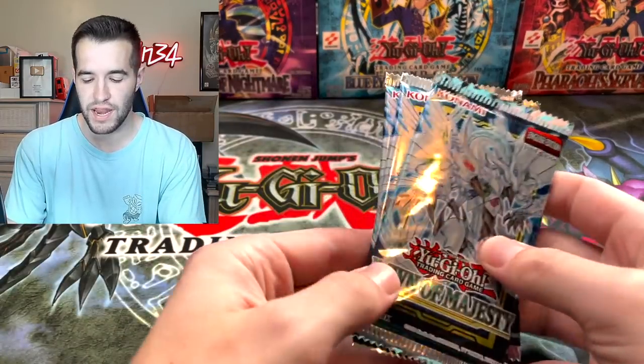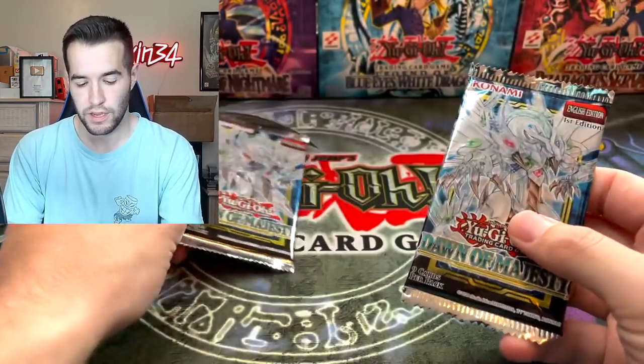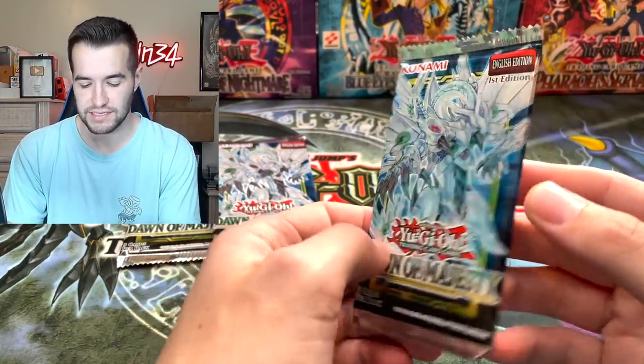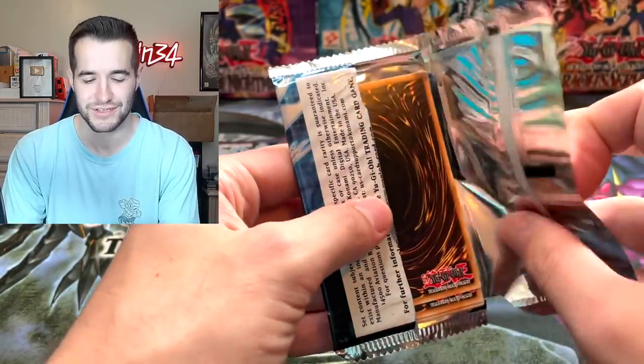Here's how we're going to do this - we're going to open it as if these were special editions. So we'll open up three Dawn of Majesty packs, then a special edition of the Duelist Genesis, and so on. Let's start off with these three Dawn of Majesty packs - can you imagine if we actually pulled another starlight Stardust?